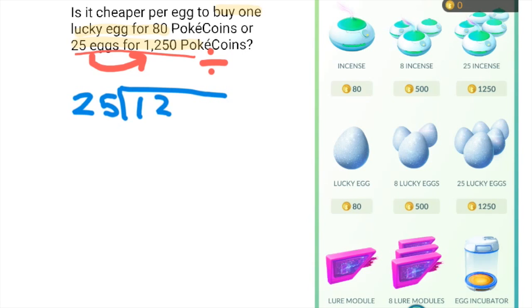I'm going to use long division. The divisor goes on the outside and the dividend goes on the inside. The steps for long division are: divide, multiply, subtract, and bring down.